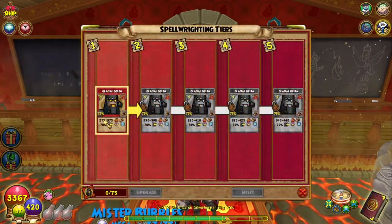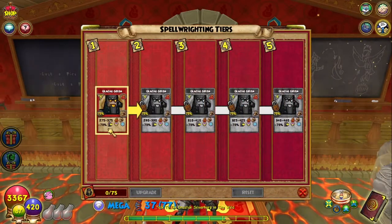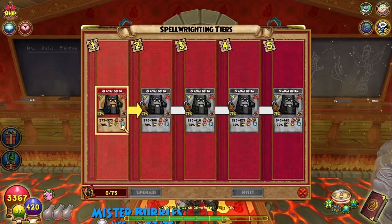The Glacial Golem gives variable damage that increases with every upgrade, and it still gives you the minus 70% damage for Storm and for Ice.